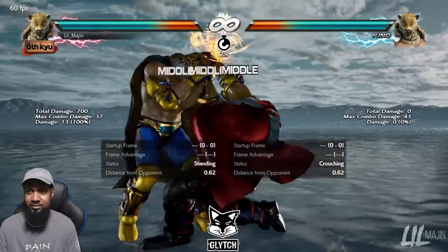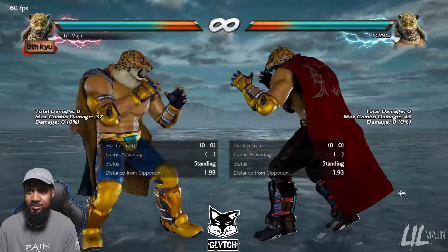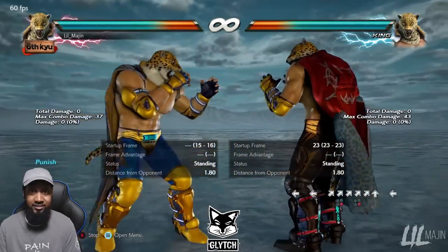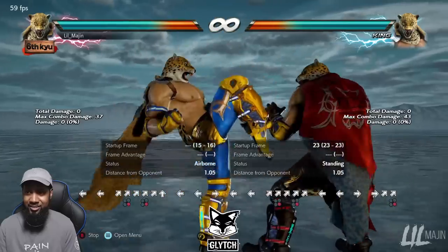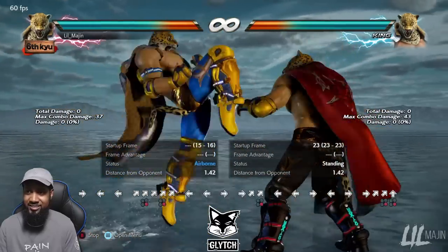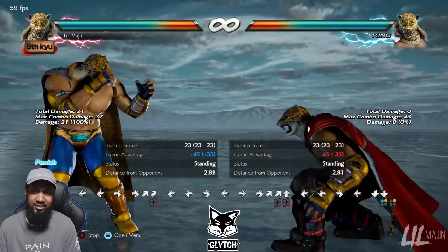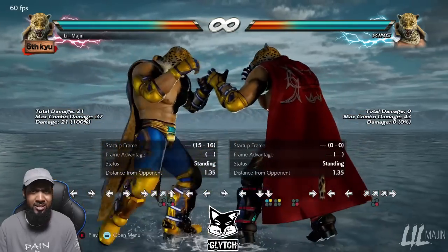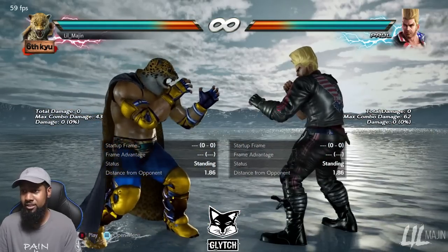Like Atlas Hammer — if you block it at a distance you can't punish it. You have to do a forward dash to get the hopkick. Against Atlas Hammer, just do Atlas Hammer back. That's just a quick example of the hopkick not reaching, since it doesn't have a lot of range.